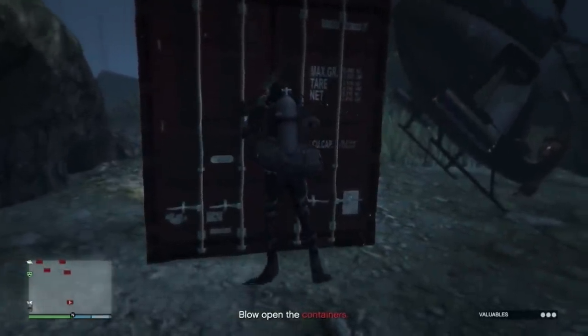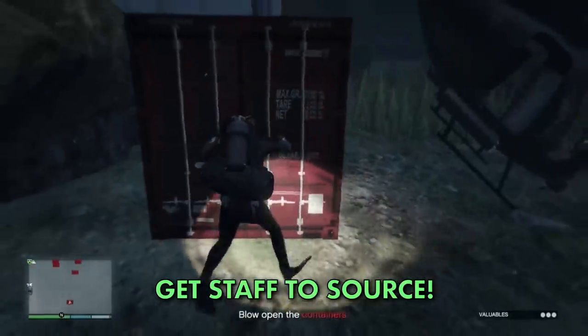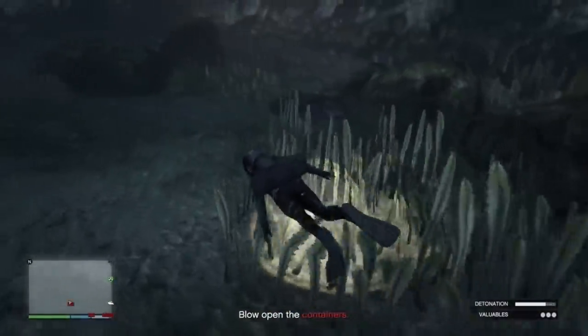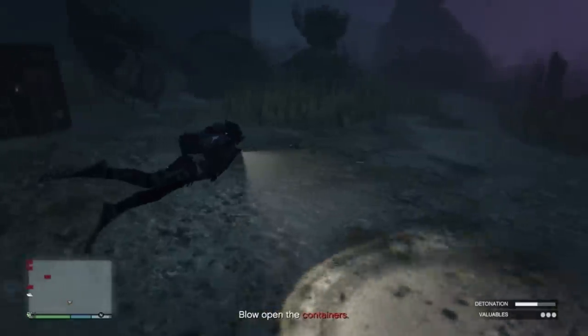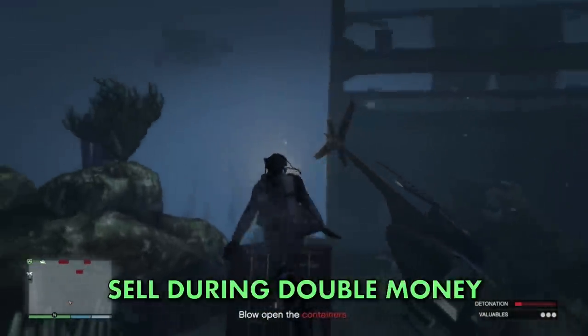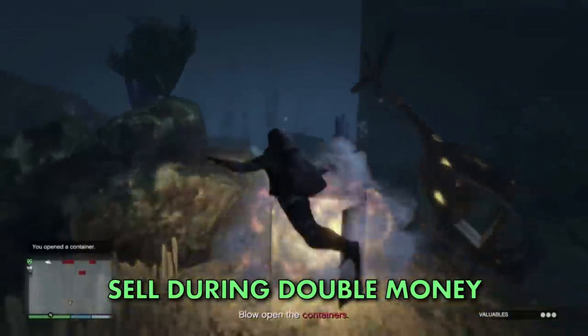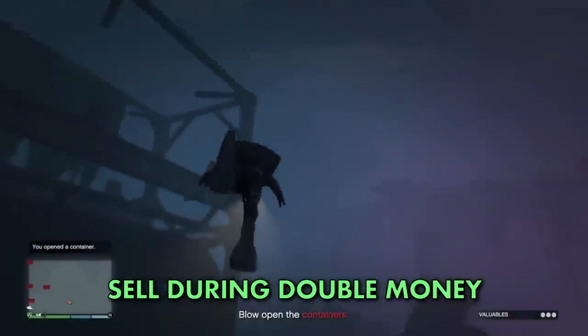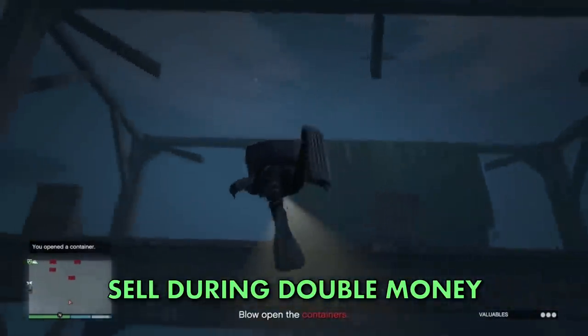Alternatively, which is what I'm likely to do, is just visit the staff every so often and let them do all the work. Sure, it would take a total of 62 hours for them to fill it, but that's 62 hours for me to go and do other things and not worry about it. It should also be enough time for the double money event weeks to come around again, when you can sell your crates for massive profits knowing full well you did the minimum amount of work.